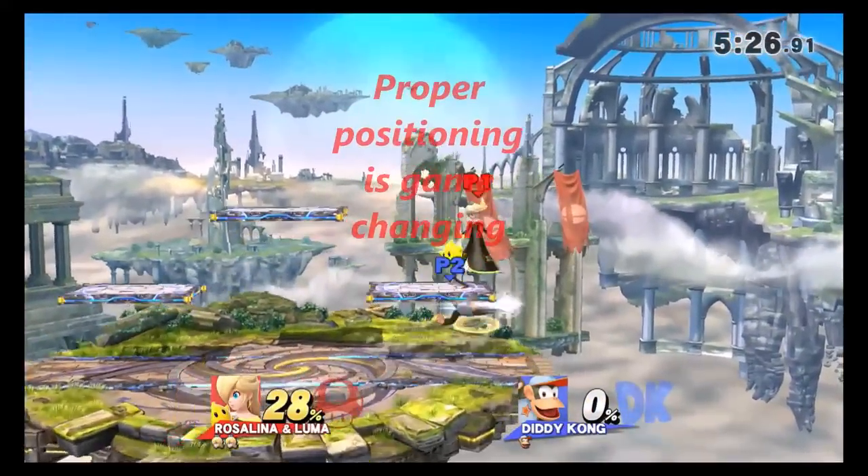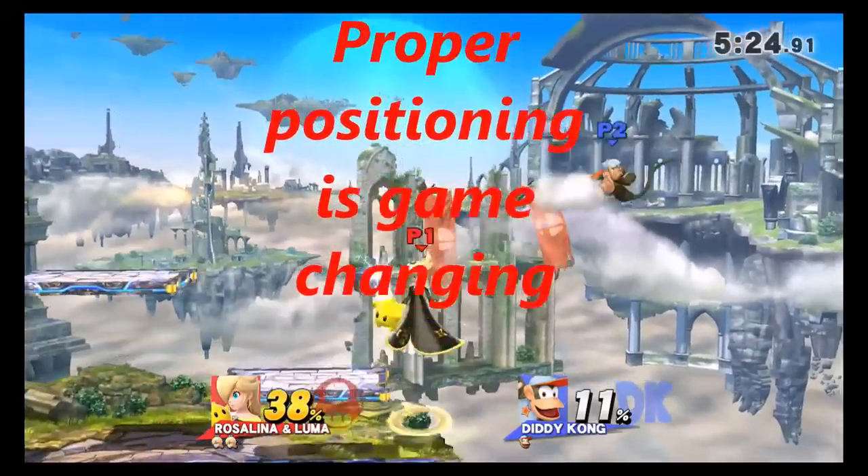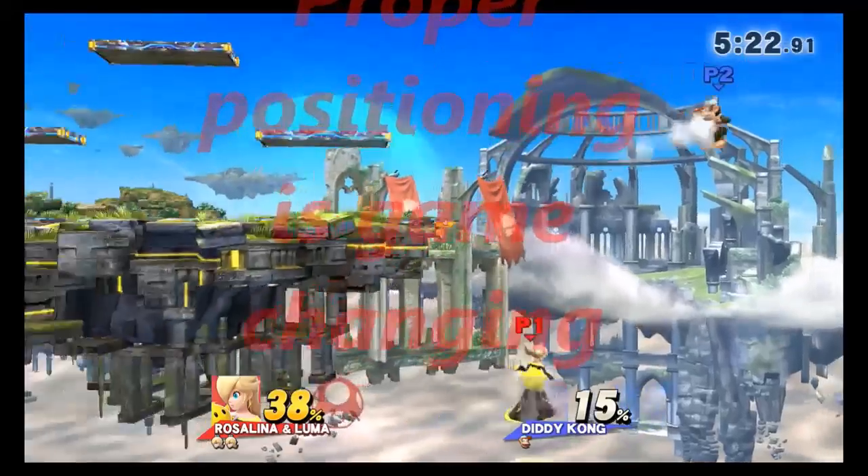The most important element of edge guarding is positioning. It's about knowing where your opponent can recover, guessing where they will recover, and positioning yourself to intercept that recovery.